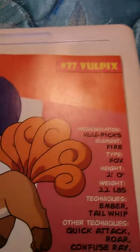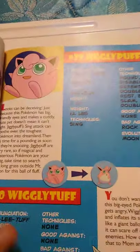Number 38 is Ninetales. The Japanese name of Vulpix is Rokon, which stands for something like Six Fox. Number 38, Ninetales: element is Fire, the Fox type Pokémon. It is 3 feet 7 inches tall and weighs 44 pounds. It knows Ember, Tail Whip, Quick Attack, and Roar, and can learn no other techniques except by TM.